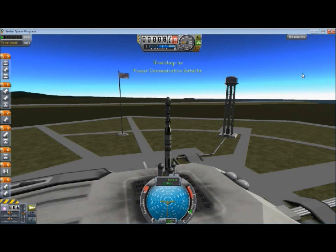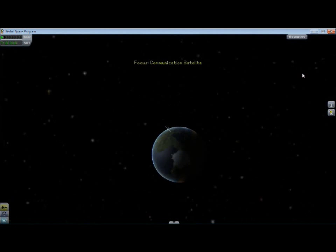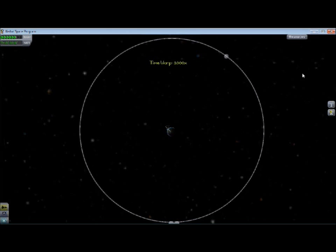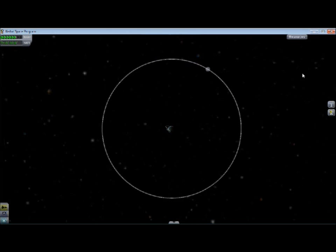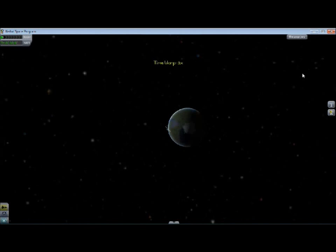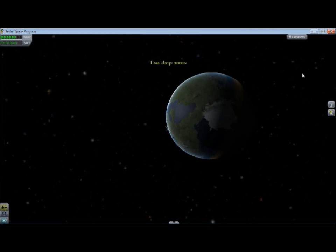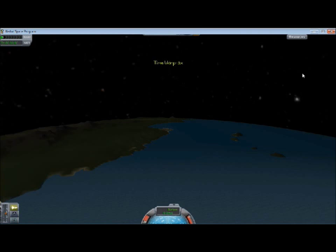There's one thing I have to do first — the moon is in a very bad place. You can see it's actually in the way if I was to launch. So I'm going to have to wait a day or so to get that out of the way. Let's fast forward time a little bit to get to a good launch position. Let's launch this in the daylight so you can all see what's going on.